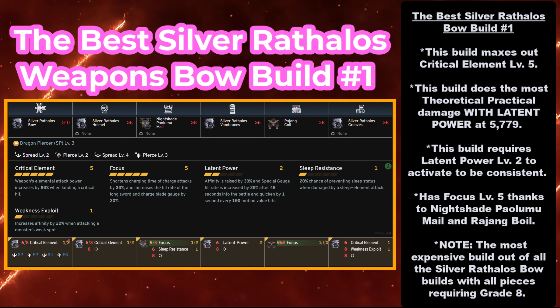First, the best Silver Rathalos Bow build number 1. This build maxes out Critical Element at level 5, and does the most theoretical practical damage with Latent Power at 5,779. However, this build requires Latent Power level 2 to activate to be consistent, which is provided by the Silver Rathalos Vambraces at grade 6 — so you're going to need three pieces of Silver Rathalos gear. It also has Focus level 5 thanks to the Nike Palumumel and Rajang Coil. Note: this is the most expensive build out of all the Silver Rathalos Bow builds, with four pieces requiring grade 8.